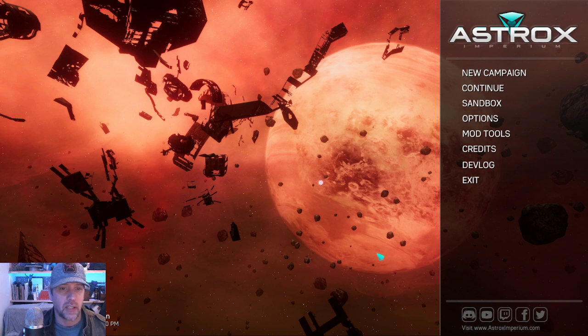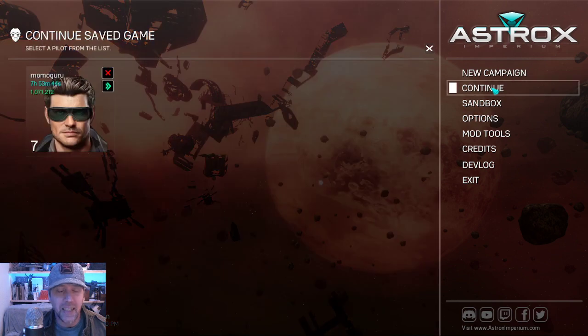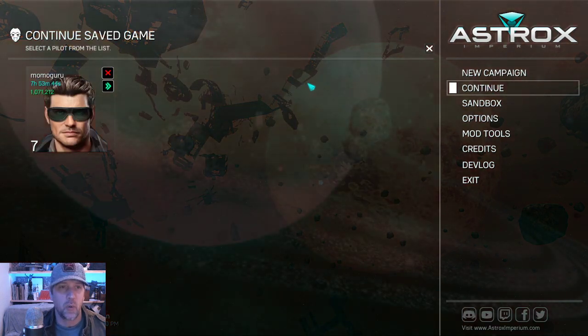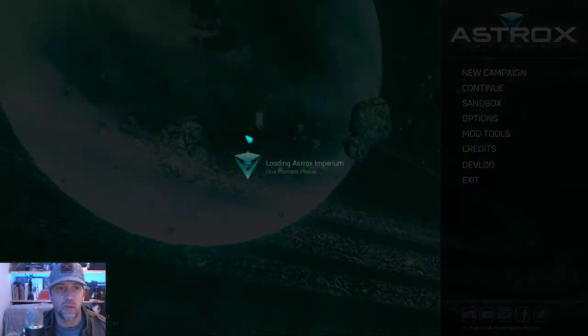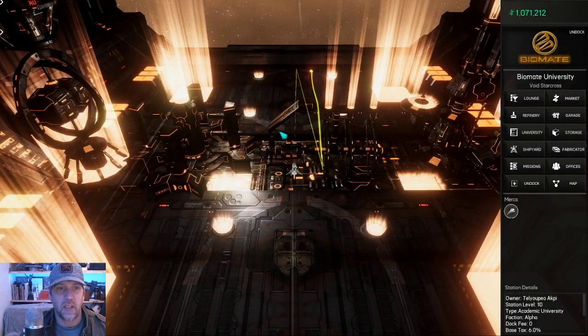Already you can see we've got some goodies to show off here, although this update is mainly focused on fixing issues and tweaking things across the board in various different areas. I did manage to get something working that I've been playing around with for some time, and it's been quite a struggle to learn how to build these shaders for Unity, but we'll get into that towards the end of this video.